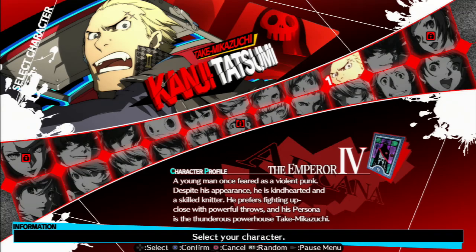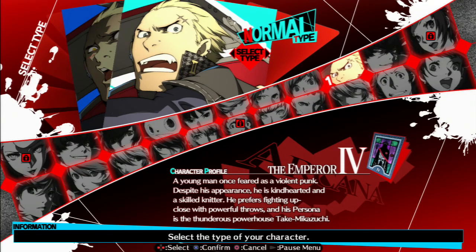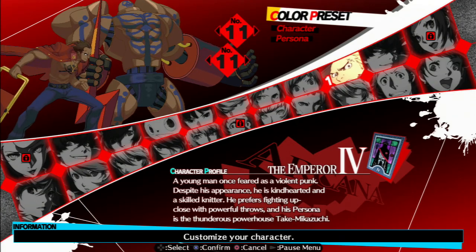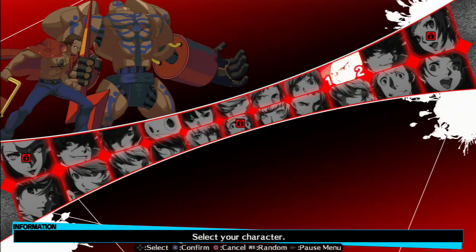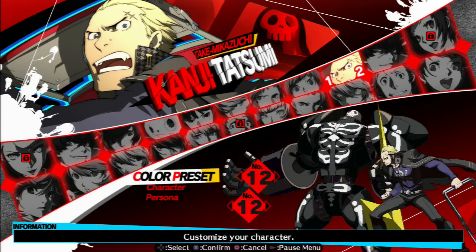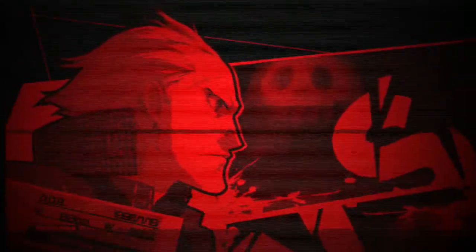Alright, so moving on to the next character, we got Kanji Tatsumi. He's got the color scheme of Potemkin from Guilty Gear — I'm gonna use that one. Look at his shadow form, it looks evil. It's funny that they gave him that color scheme. I wonder if he actually plays anything like Potemkin or if he has any skills that are references to Potemkin.